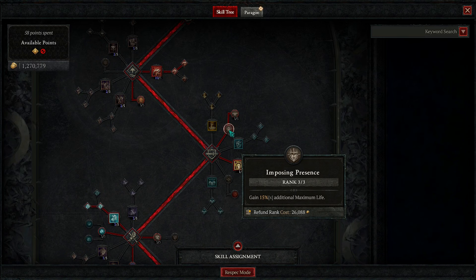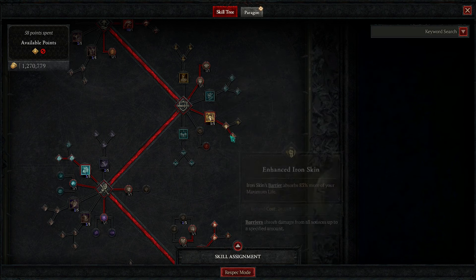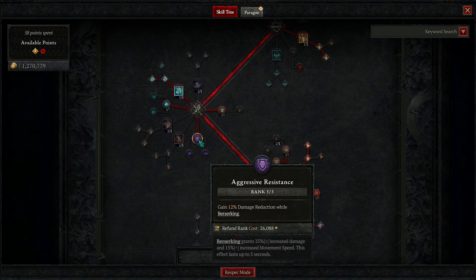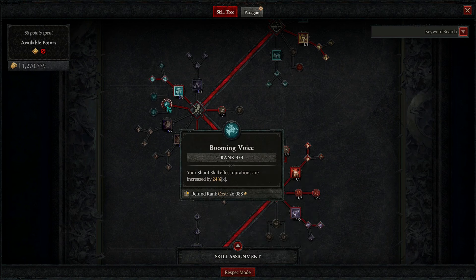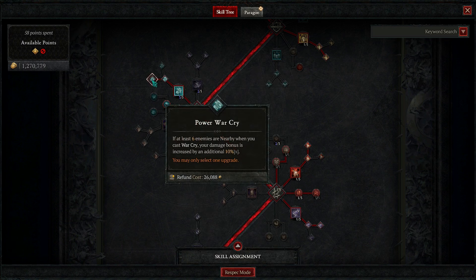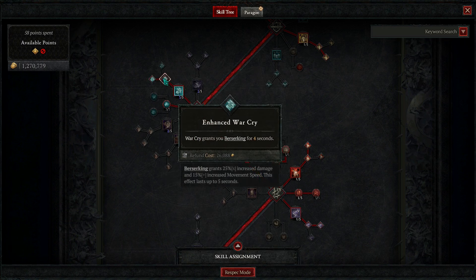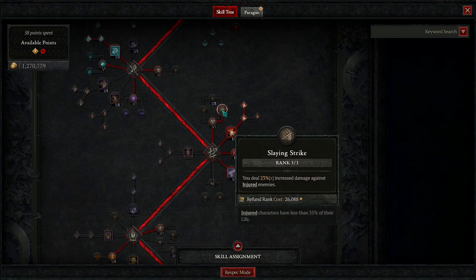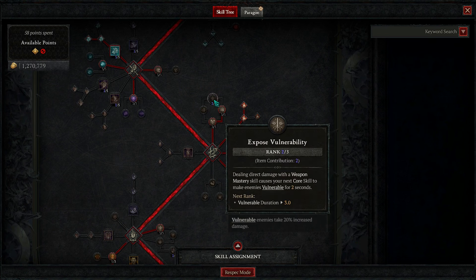We take Violent Rend, and surprisingly we don't use Rend a lot right now - we use it more for bossing, but Rupture takes care of most things. This is still amazing for clearing, as we saw with the ether masses - one Rend wiped the whole thing out. We use Endless Fury because we do need to use Flay and Rend, so we only need to Flay once or twice to Rend more often. Then we take three points into Imposing Presence, three into Martial Vigor, three into Iron Skin for Tactical Iron Skin, three into Swiftness, three to Aggressive Resistance, and three into Booming Voice.